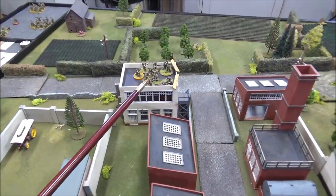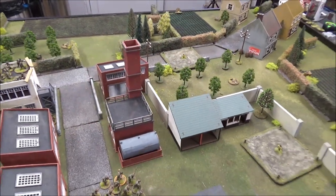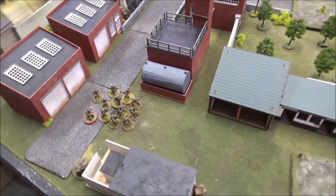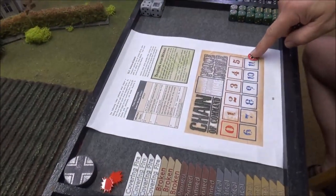First phase. A couple fives. Machine gun squad came in here — hard cover on the roof, covering that way on overwatch. With the two and the four, I brought in Sergeant Baldwin and one of the rifle squads. Now we move on to the German phase.